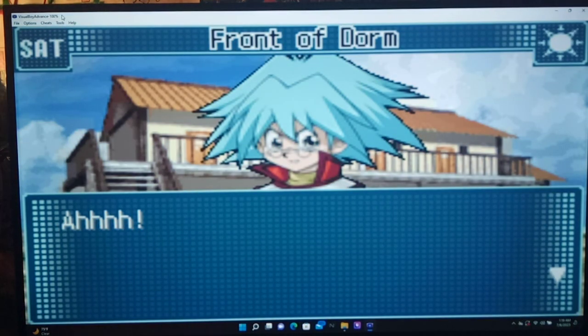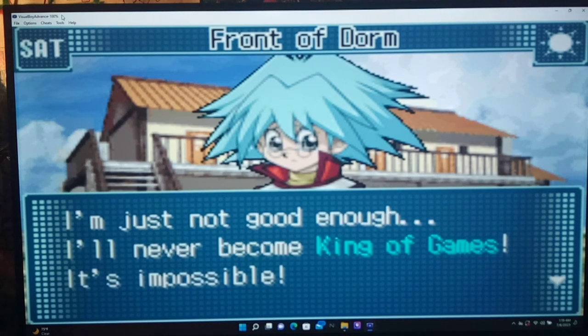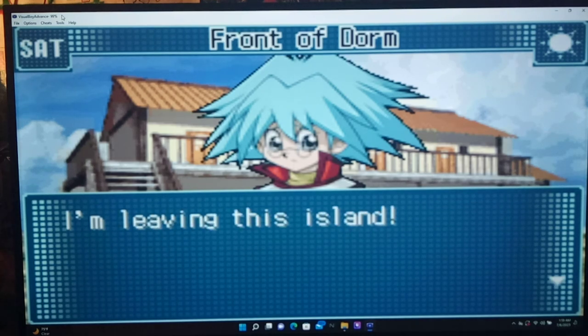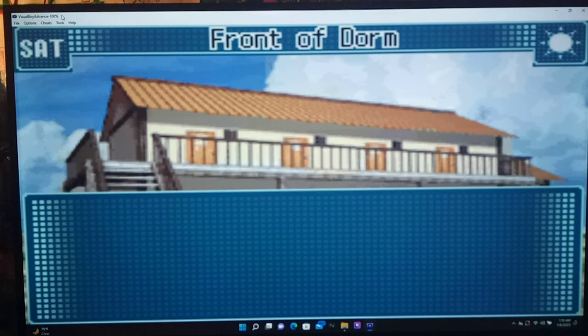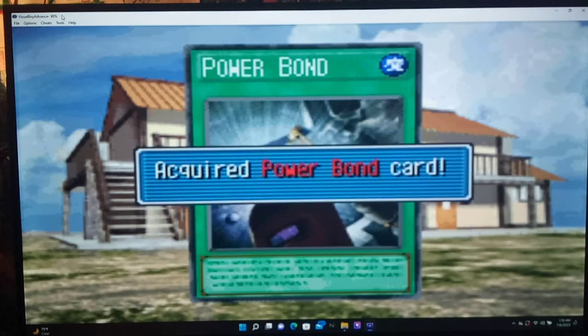The screen glitched there — did you see that? Cyrus says he's just not good enough and that he'll never become King of Games. He drops something — Powerbond! Acquired Powerbond card! Whoa! That may be Jayden saying 'Cyrus!' and Cyrus running off.